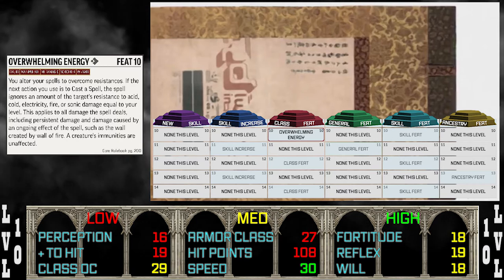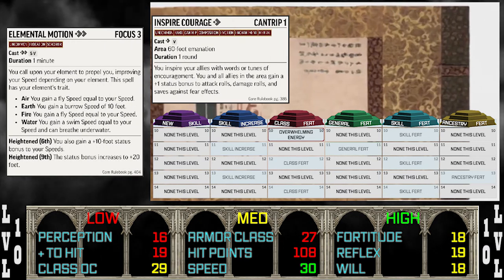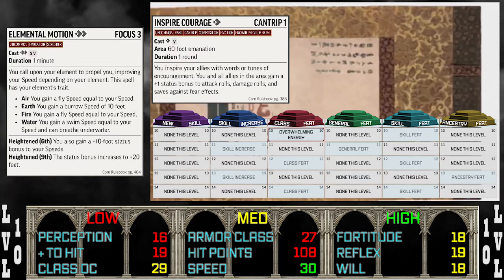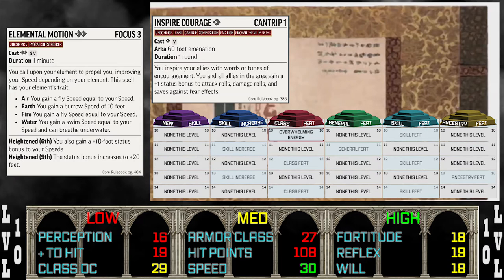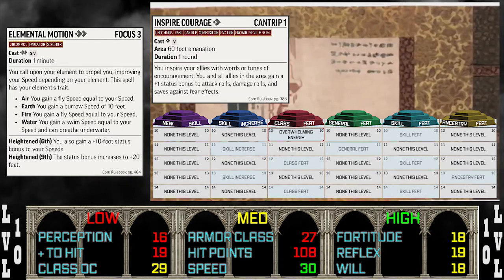This was a pretty important stage. I wouldn't consider this build to really be online until level eight, with Inspire Courage and Elemental Motion giving you plenty of options to choose from on your turn. Ultimately, we get our bells and whistles this stage where the setup from stage one really starts to shine.